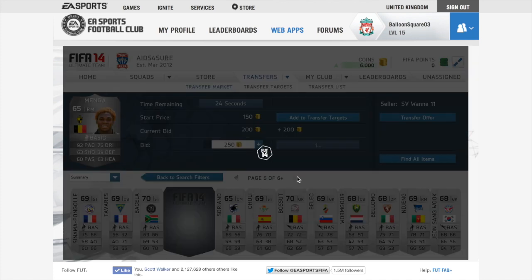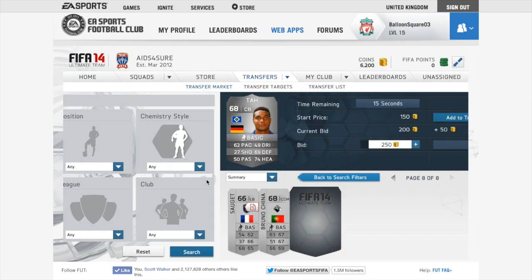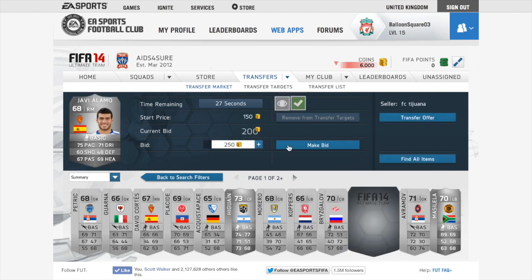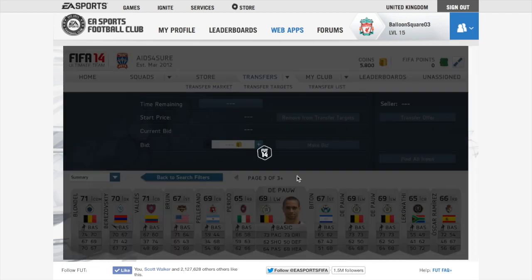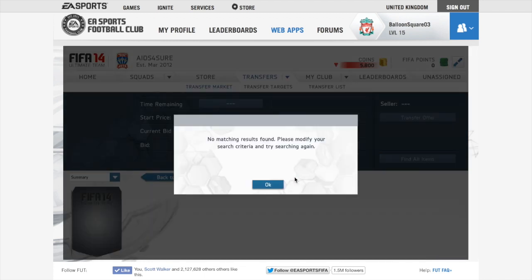There are lots of bargains to find on the transfer market, especially with team of the season. In the last episode I showed you about BPL informs — on my other account I bought Sterling for 25k, and after a few days he's already up to 32k. I reckon after the market crash he'll be up to about 80k. That method works as well, but this method is more about doing it quickly and getting profit more instantly — you don't have to wait until the market crashes.